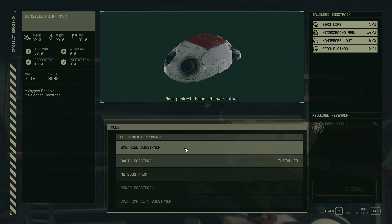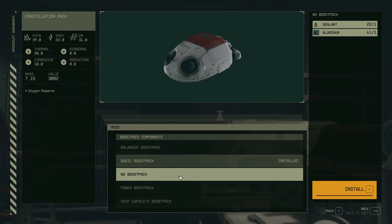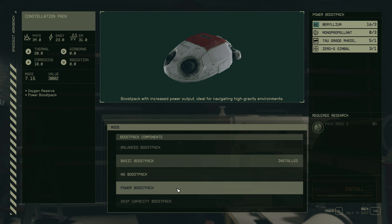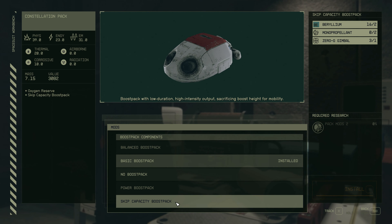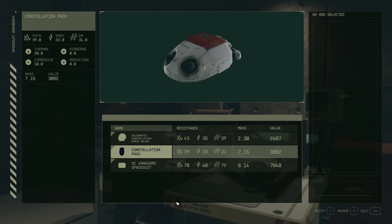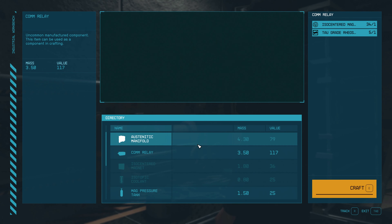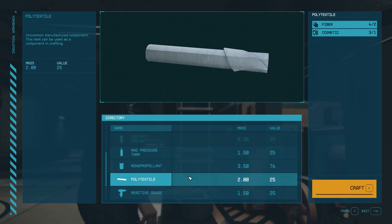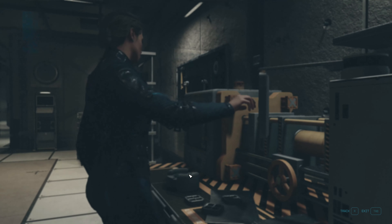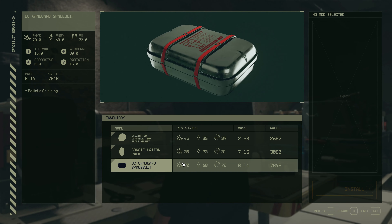Let me see if I can make poly textile. Also my pack — basic boost pack. What does it do? Balanced power output — I don't know what that means. Pack mods 3 — okay, I don't have mono propellant though. Skip capacity... I don't know what that means. This is very confusing to me.